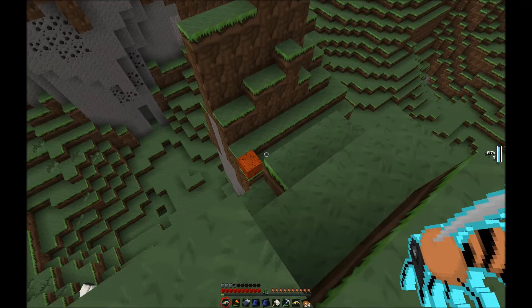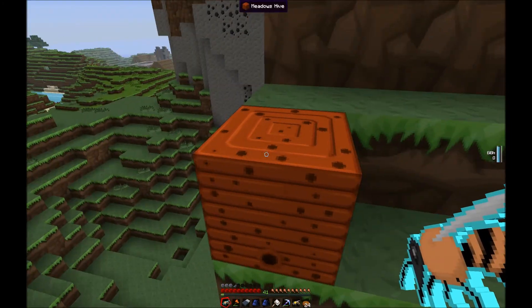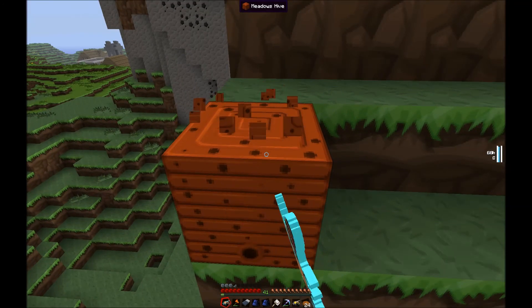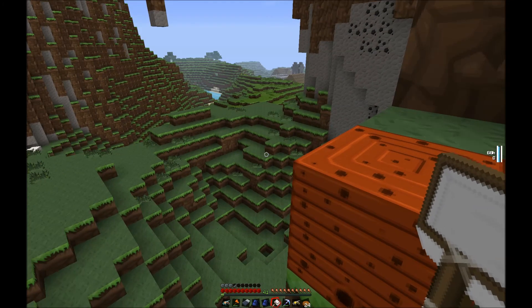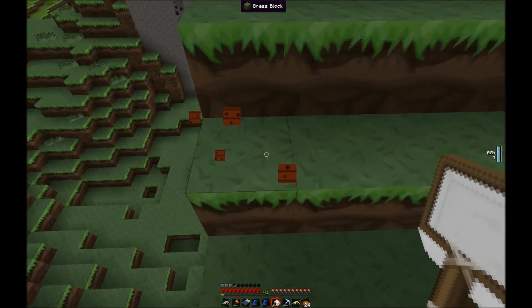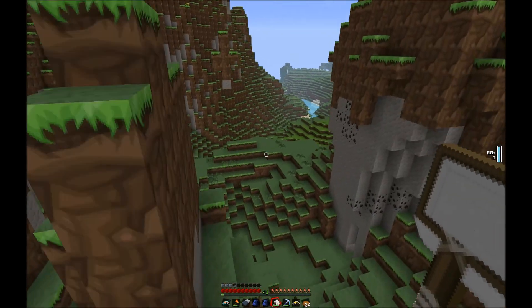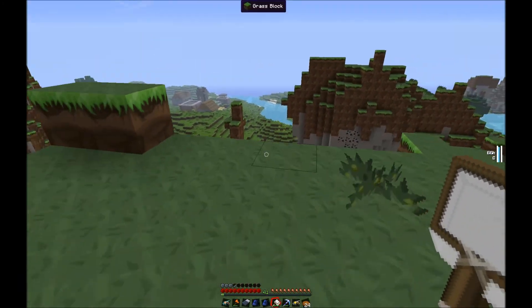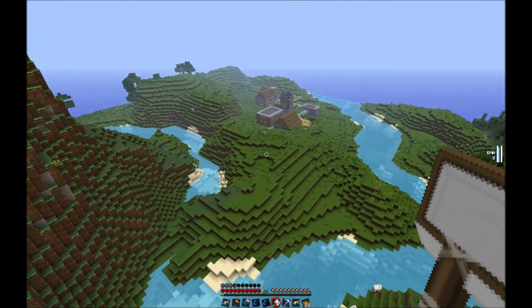In world gen, bee breeding adds hives to the world, like this meadows hive I found out in the wilderness. If you just smack the hive you can break it but nothing will come out. However, if you use a scoop — made from sticks and wool — and break it, you get a bee. A lot of times you'll get a princess, and sometimes you'll get drones. I also got a honeycomb.